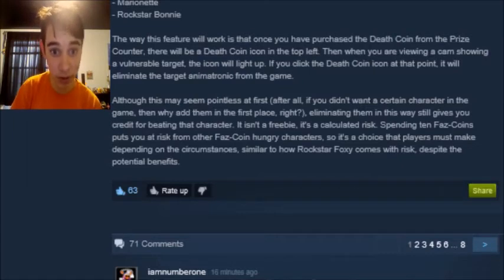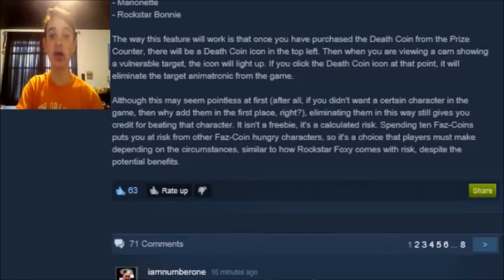The way this feature will work is that once you have purchased the death coin from the prize counter, there will be a death coin icon in the top left. Then, when you are viewing a cam showing a vulnerable target, the icon will light up. If you click the death coin icon at that point, it will eliminate the target animatronic from the game. Although this may seem pointless at first — after all, if you didn't want a certain character in the game, why did you add them in the first place — eliminating them in this way still gives you credit for beating that character. It isn't a freebie; it's a calculated risk. Spending 10 FAZ coins puts you at risk from other FAZ coin-hungry characters, so it's a choice that players must make depending on the circumstances.